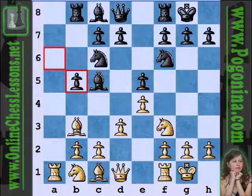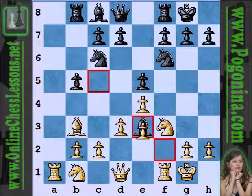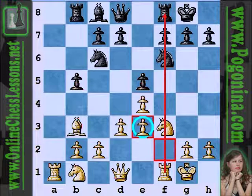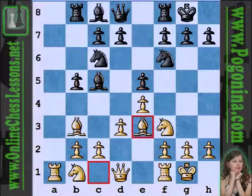Instead, bishop e3 is definitely a logical move. If black takes the bishop, then f×e3 — sure the pawns are doubled, but this opens the f-file for the white rook, and the pawn on e3 is more of a strength than a weakness, as it covers critical outposts for black on d4 and f4. Just something to keep in mind.